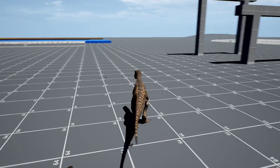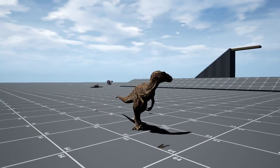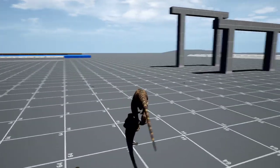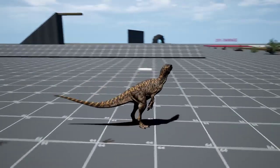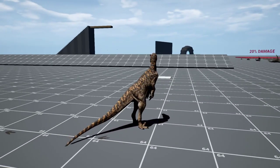Next, biting — pretty self-explanatory. Left trigger. The hitbox is different on different dinosaurs, but basically where the head goes is where it's going to bite. Next we've got the Q sniff: hold Q, you sniff, and it's going to show you water sources, gore piles, and footprints.